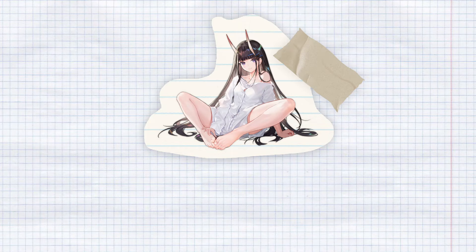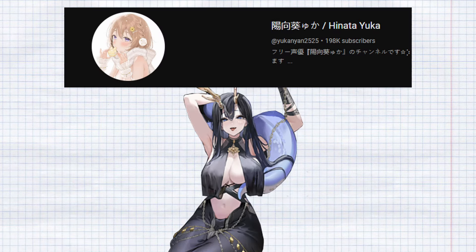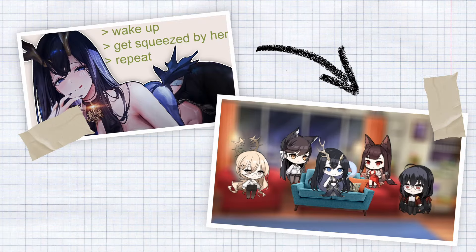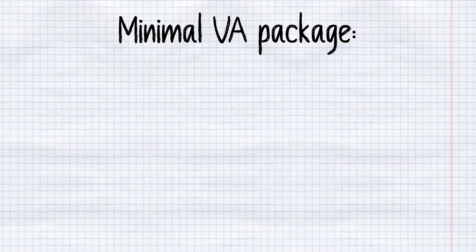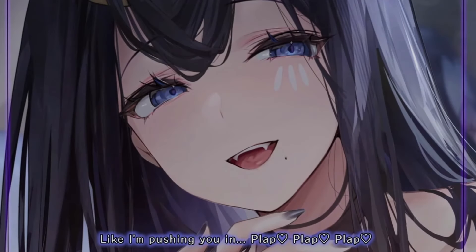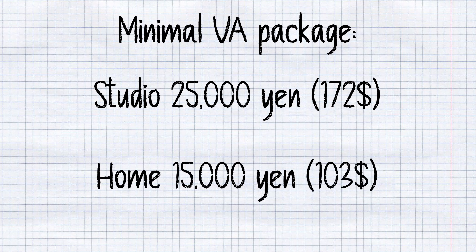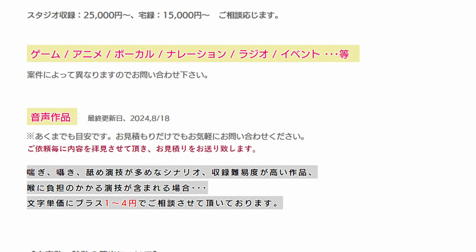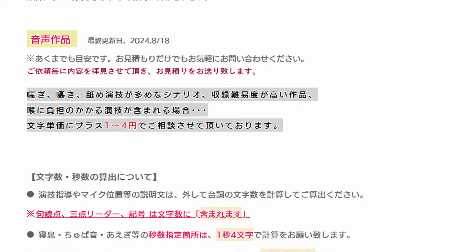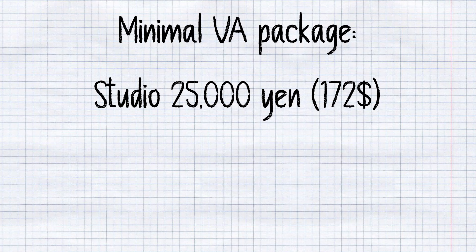Let's start with the cheapest part of the skin: the voice actor. We'll use Yuka Hinata as an example, as she voices Golden Hind, the second most popular shipgirl in Azur Lane. If you go on her website and click this tab, you'll see her commission prices. For the minimal package, which includes game audio, it's 25,000 yen with studio recording and 15,000 yen with home recording. The website doesn't say whether it's per amount of words or per amount of minutes for that price. We'll go with the highest quality option: 25,000 yen.